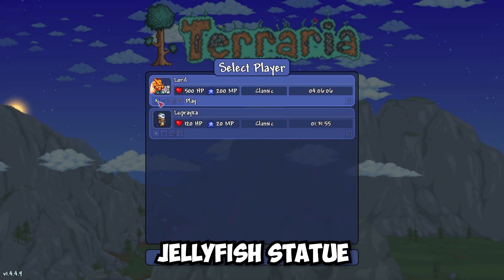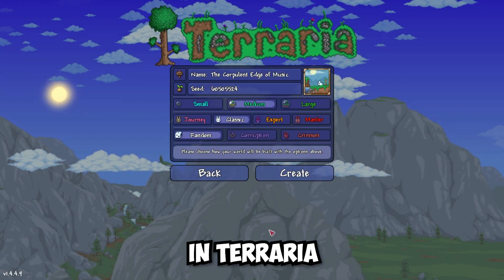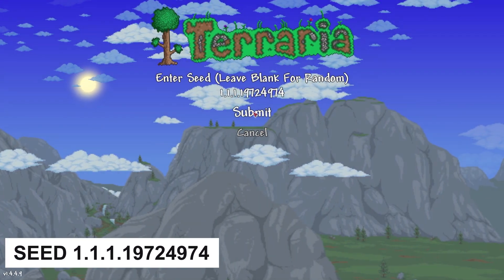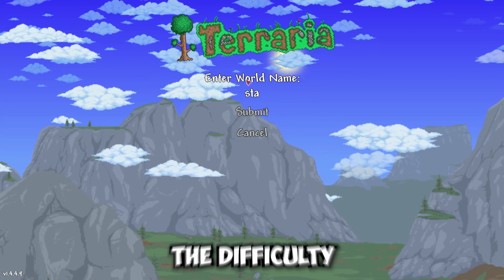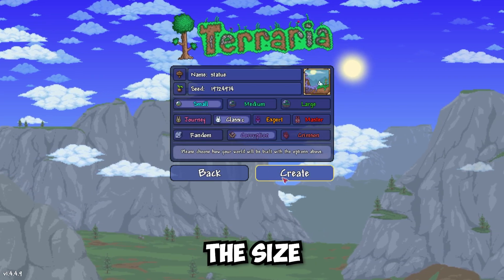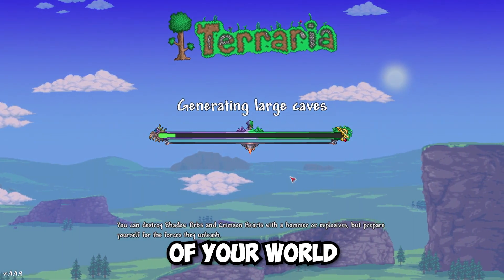I will show you how to find the jellyfish statue in Terraria. Copy the seed from the description below, paste it, and create a new world. You can change the difficulty of the world, but don't change the size or type of evil of your world.